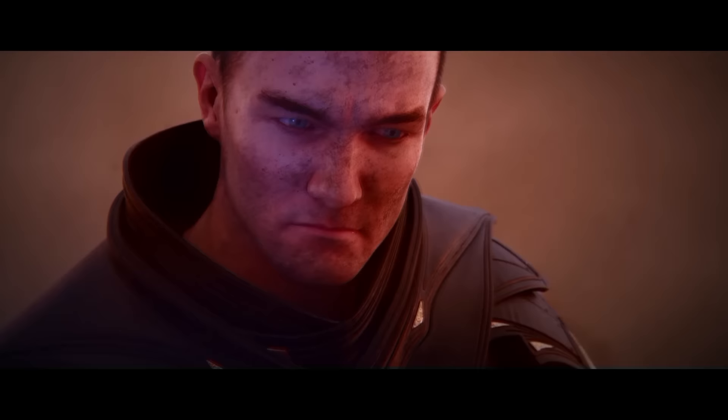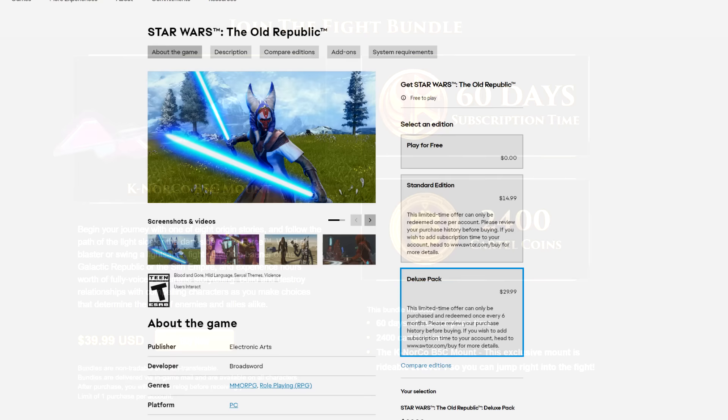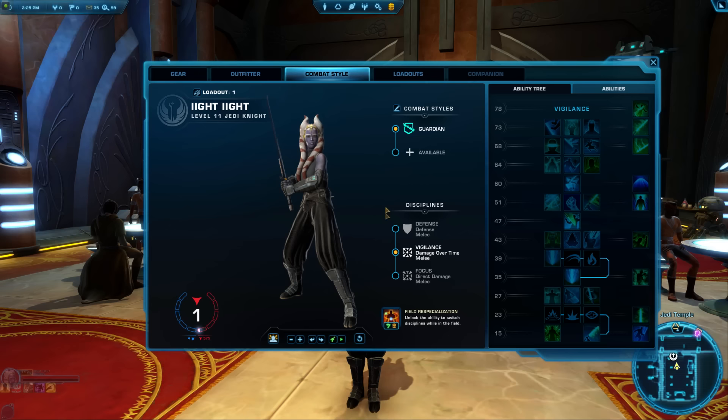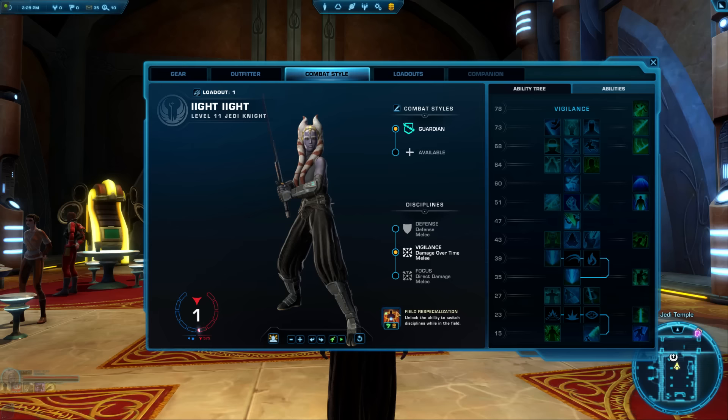Tip 36: If you plan to subscribe, there are sometimes special bundles that are a better deal than a straight subscription. The 'Join the Fight' bundle on SWTOR.com and the Deluxe Pack on EA.com are both great deals. Tip 37 & 38: Your discipline is your style of fighting, and each combat style has three different disciplines. You're assigned one automatically at character creation. You can easily switch disciplines in any rest area or cantina, with the easiest being the fleet itself.